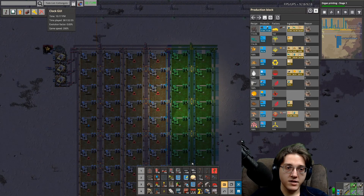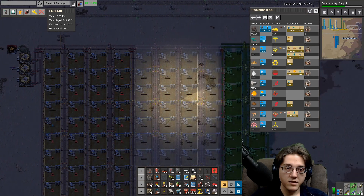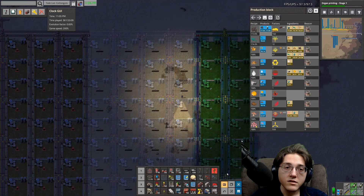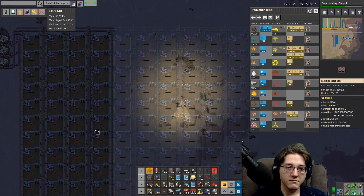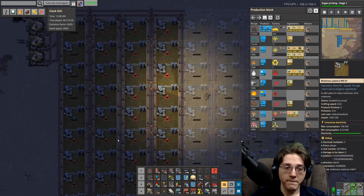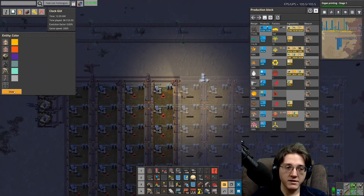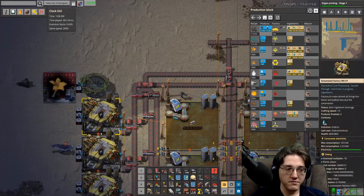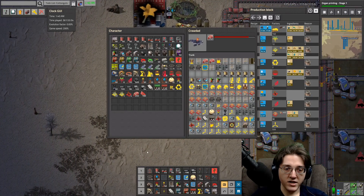Hashtag one tile off. All right, there we go - one, two, three, four, five, six, seven, eight, nine, ten. We got the spacing. Also I need more poles - more power poles, more of the everything. I need more of the everything.